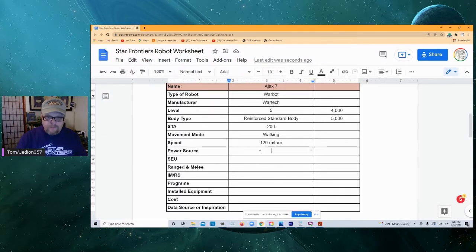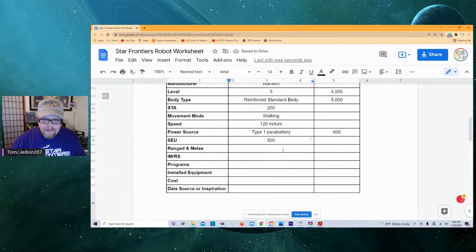Power source type: it's a standard robot body so Type 1 — a pair of batteries for 600. Although, this being a Warbot, maybe his batteries should be upgraded to Type 2. We'll just leave it as Type 1 for now — that means 500 SEU. His to-hit chance is 30 plus 10 percent per level, and at level five that's 50 plus 30, which is 80. His initiative modifier will be 8, and we reverse engineer the reaction speed for this robot at 80.